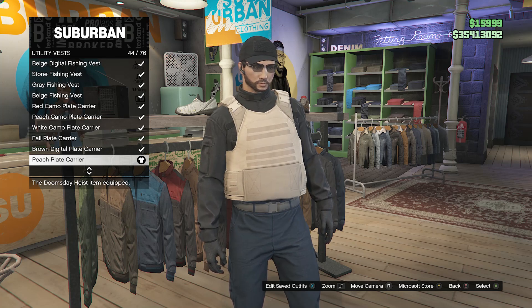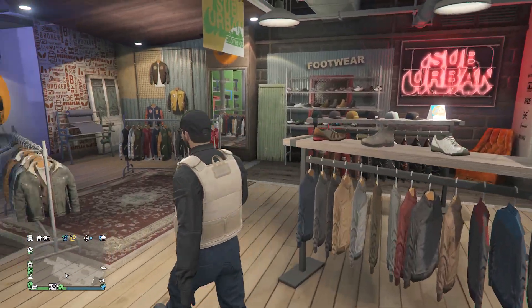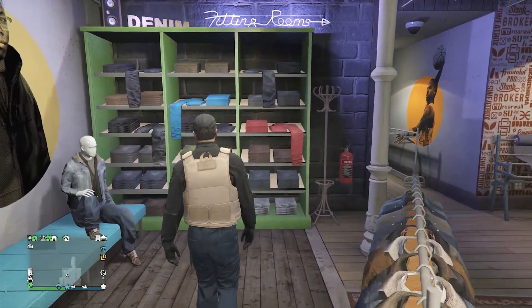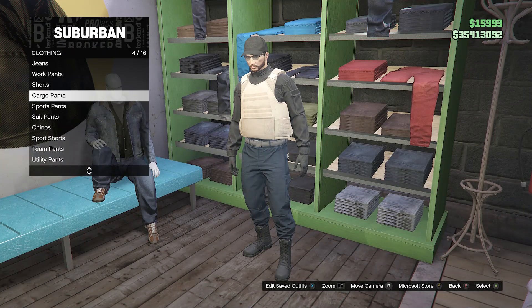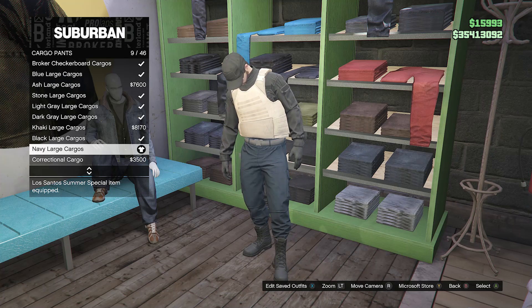After you have the tucked service shirt and the peach plate carrier on your character, back out of your tops, go over here to the pants section, scroll down to cargo pants on slot 4, and equip the navy large cargoes on slot 9.